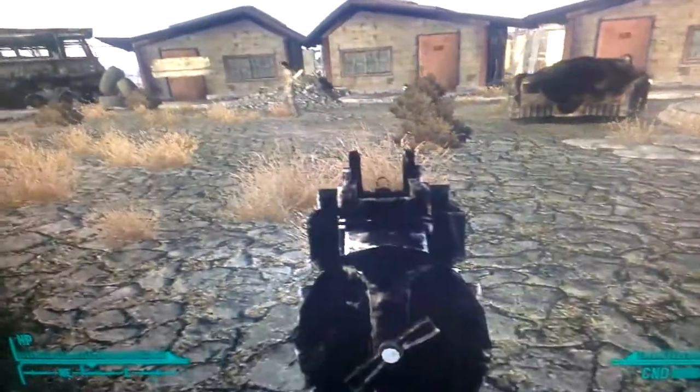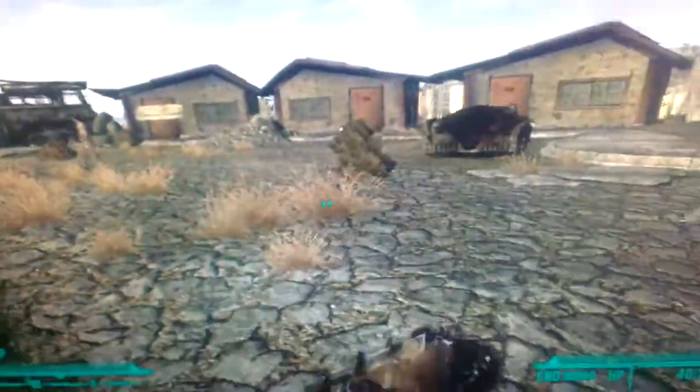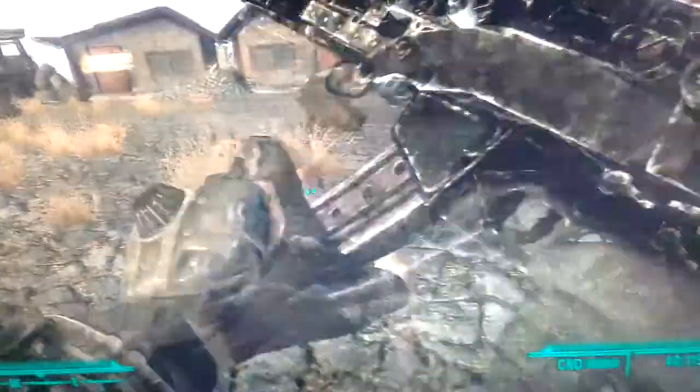This is Sleepy Time — you can use iron sights on it. And what's really cool about this is it's all blacked out. It has a 40 round magazine, as opposed to a standard 30. It does use 10mm rounds, for it is a 10mm submachine gun.